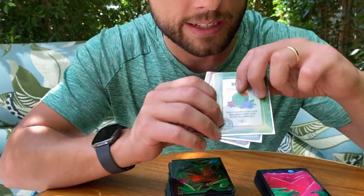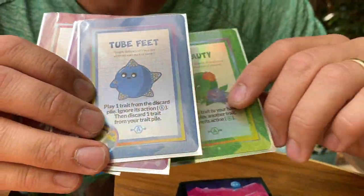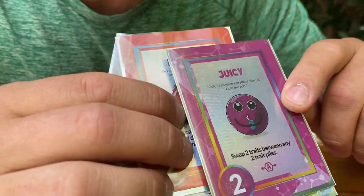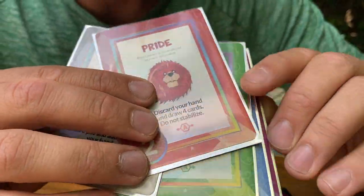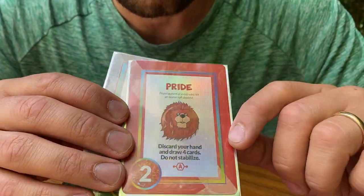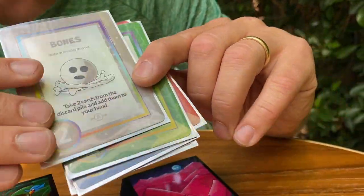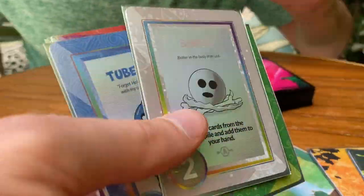Here you can kind of see we've sleeved our Kickstarter exclusive cards. Our cards are already premium — they're linen, they have a nice glossy aqueous oil coating to protect them. They're going to last a long time.